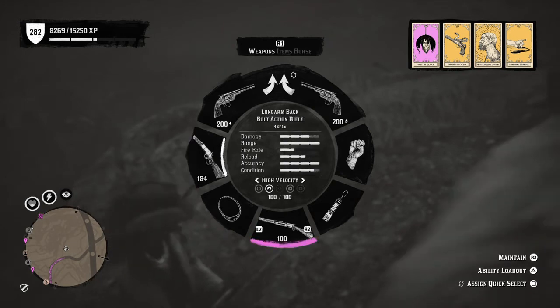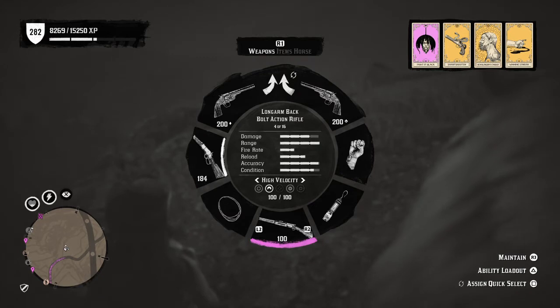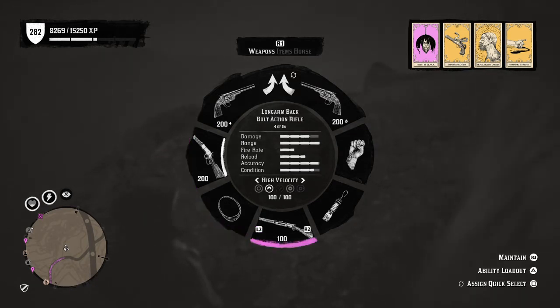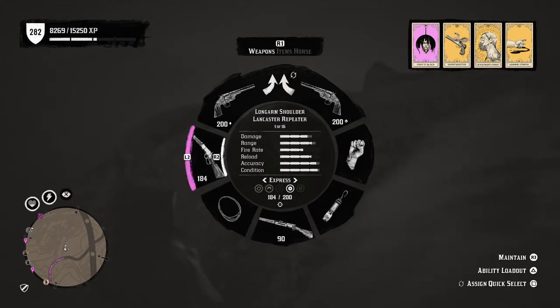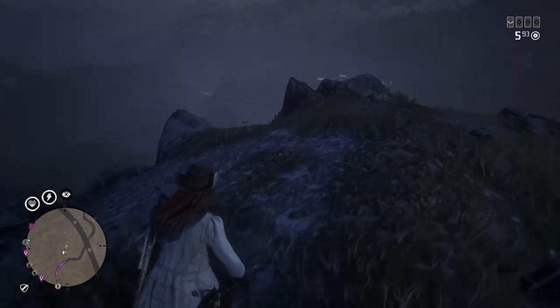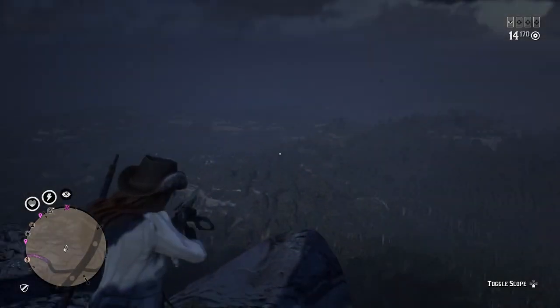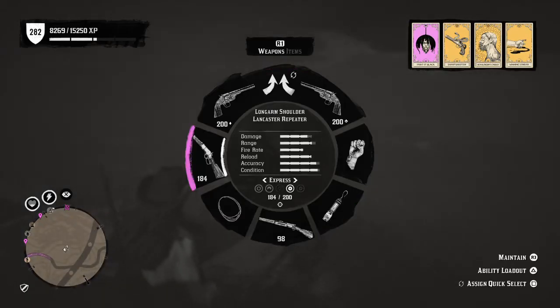The best weapon I'd suggest next is the Lancaster repeater. The damage difference compared to the bolt action isn't huge — the bolt action's damage is a bit lower while the Lancaster's is higher. This does vary with bullet type: express rounds do more damage, regular less, and high velocity as well. You unlock express and high velocity as you rank up. The Lancaster shoots faster, while the bolt action takes time to cock back.